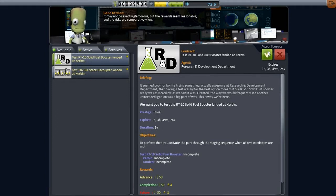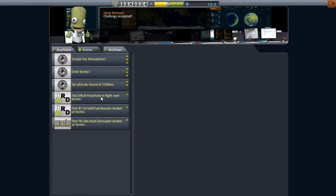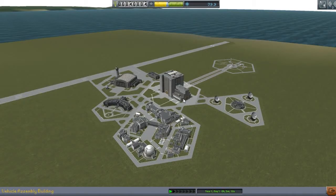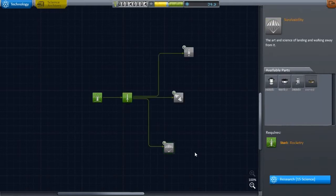It's not really worth much. We need to test it while we land — just stick one on top of our ship and launch it, shoot it away. We're definitely researching that, and we have 34 science left.